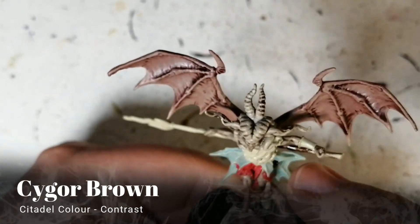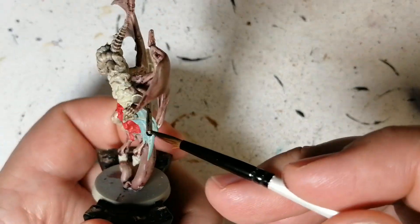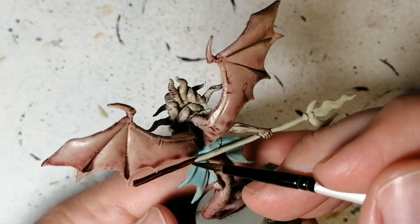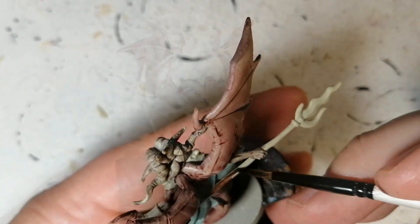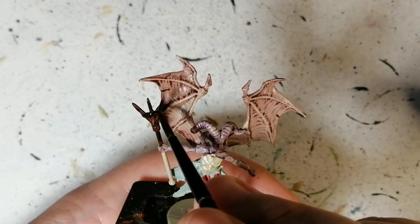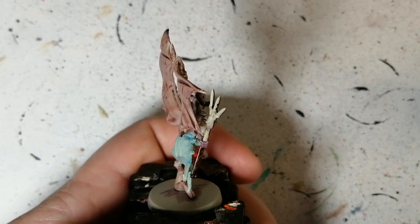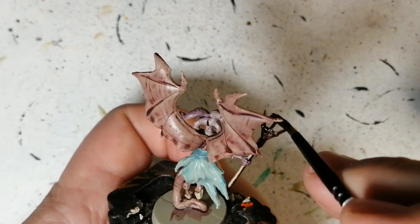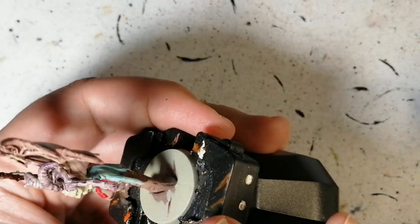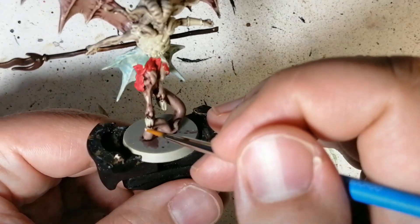Cygore Brown is an old contrast paint we've used many times before. We're going to use this on the staff of the mob leader — that whole trident-looking thing — and also on the staff of the minions. I'm getting the top part where I'll be putting some metallics later, because you don't want to miss any sections. You want to make sure everything is painted, undercoated, or based for your layering later.